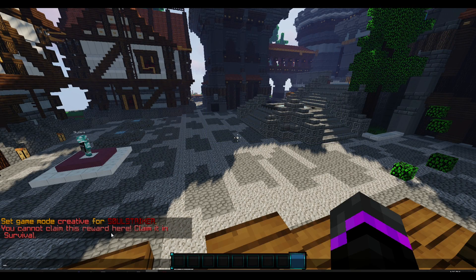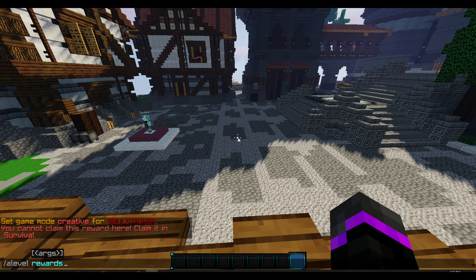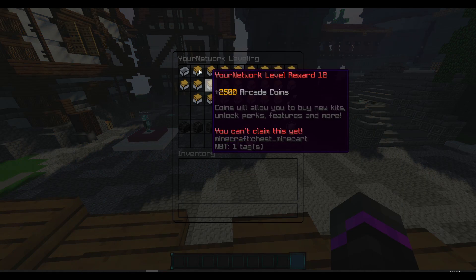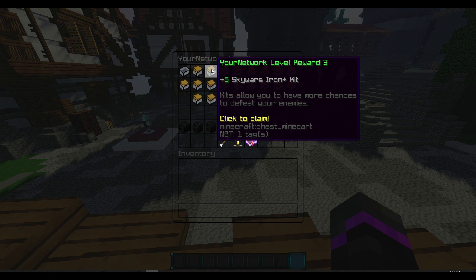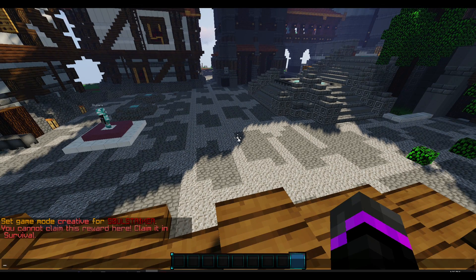Here we have our reward which is five blocks, but it says 'You cannot claim this reward here — claim it in survival.' If you're running a BungeeCord server, you can specify which server the reward must be claimed in. For example, I have Sky Wars set up, so I could say 'claim this in the survival lobby' or 'claim this in the Sky Wars lobby.' You can specify whichever servers you want, and as you see we have that Sky Wars iron kit that can be claimed in the Sky Wars lobby.